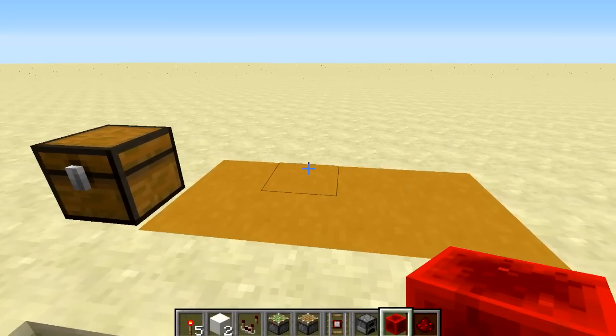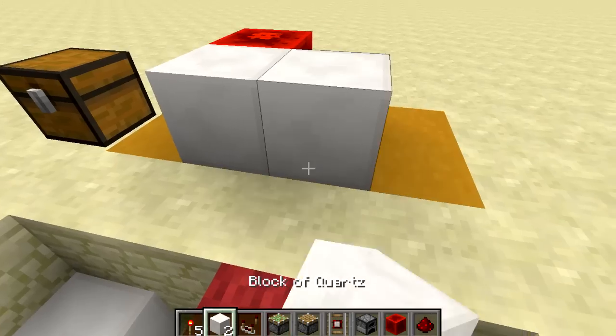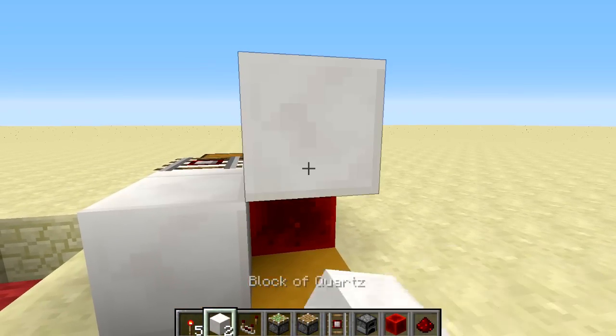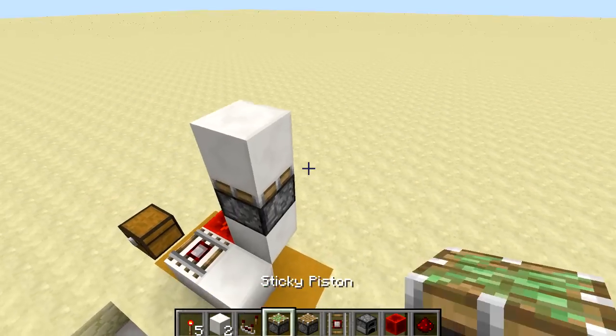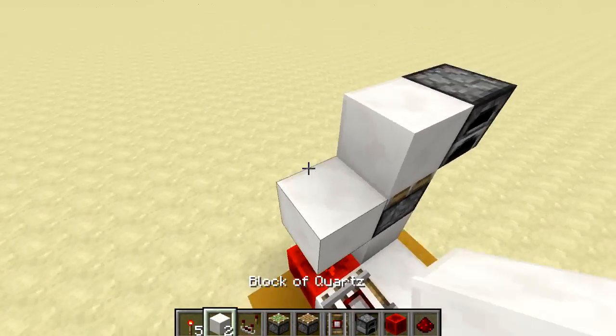Start by placing down a block of redstone with a redstone dust on top of it, then two blocks in front with a detector rail there. Then put a block on the side of this redstone and above that put a sticky piston and another block on top of it. Then put a furnace to the side, and on the other side a block and a comparator.